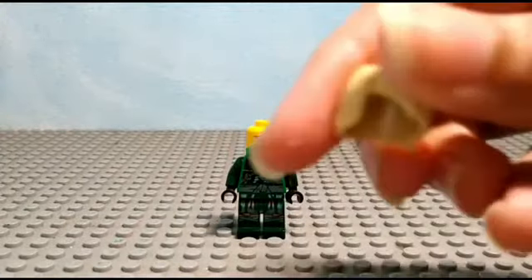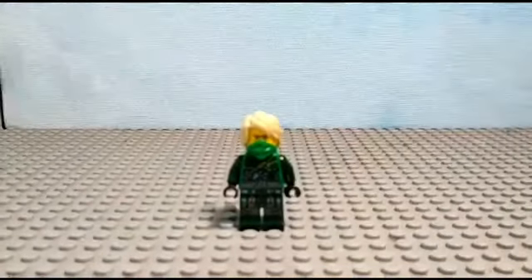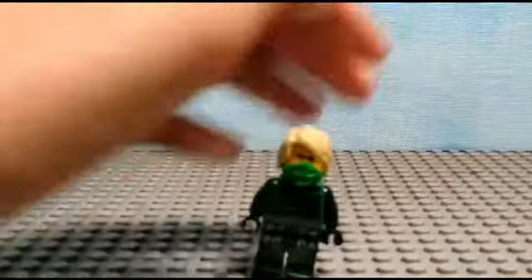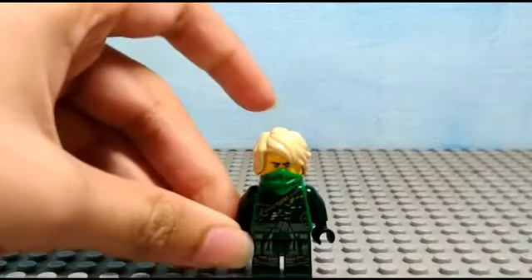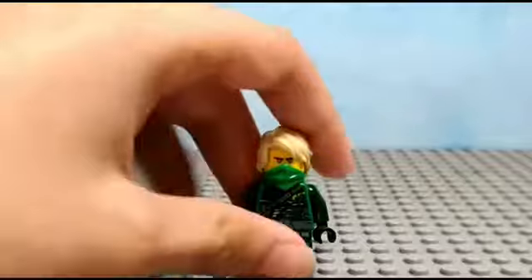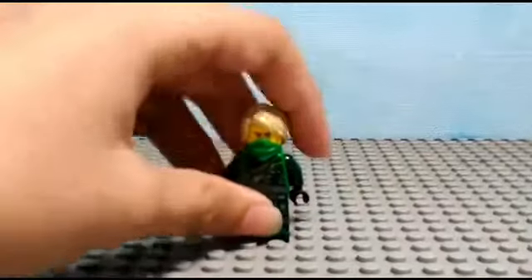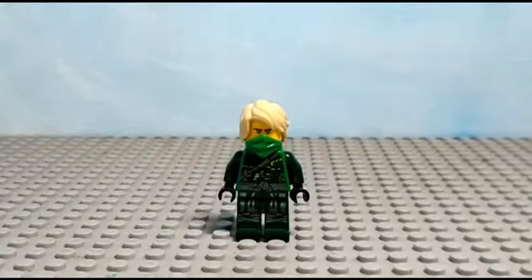And then you'll need a normal Lloyd hair piece. The Season 14 figure does have a headband, but that's a dual-mode exclusive piece from the Season 14 sets, so I can't actually make that here. You could paint something like that, but I don't want to ruin the hair and face. You can have a look at the original image to see how it looks and create one if you want. Thanks for watching and I'll see you guys next time.